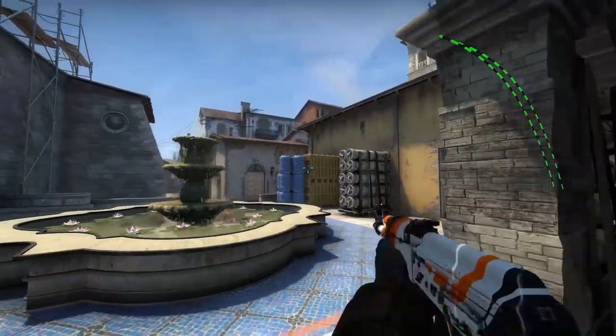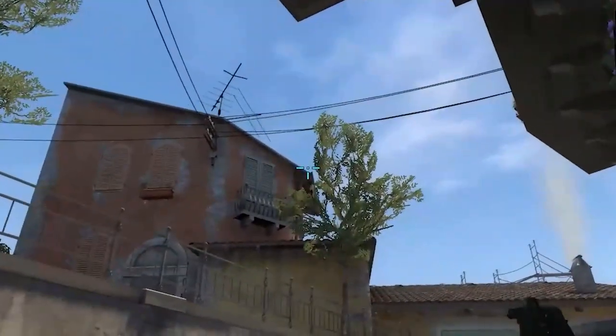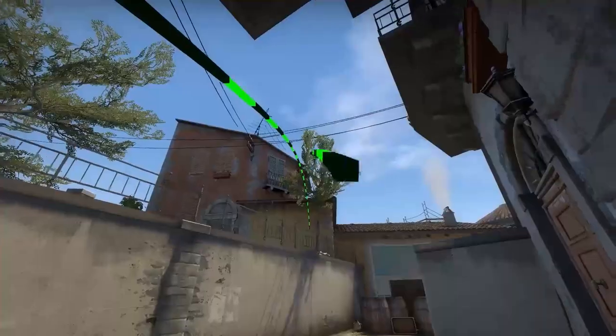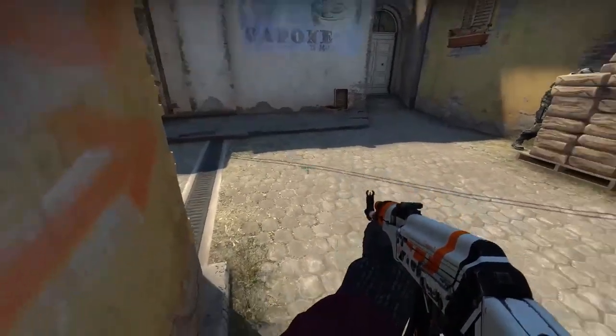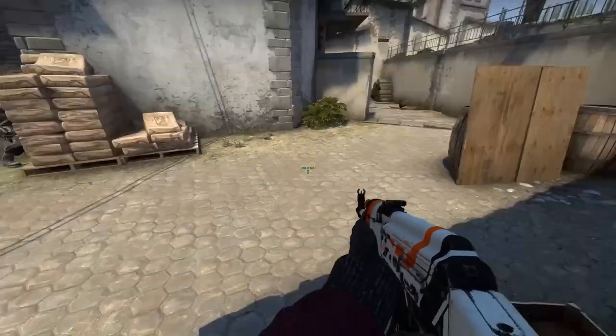Here's a 100% flash to B side: get stuck between this first window and aim at the roof corner and throw the flash. If you're rotating to B side and want to check the sandbox, here's the limit of where enemies can hide before exposing themselves — after these boxes you won't see the enemy, he's not there.